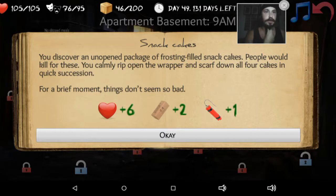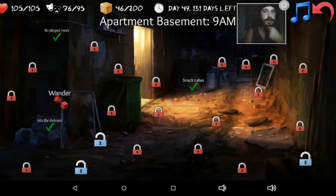You discover an unopened package of frosting-filled snack cakes. People would kill for these. Oh okay, they're talking about Twinkies — that's awesome. What movie is that? I can't remember the name of it right now. It's got Bill Murray and everybody in it. People would kill for these. You calmly rip open the wrapper and scarf down all four cakes in quick succession. For a brief moment, things don't seem so bad. I got C4 and some dynamite. I still don't remember how to change my weapons while I'm in battle, but I'll figure that out in the next fight.